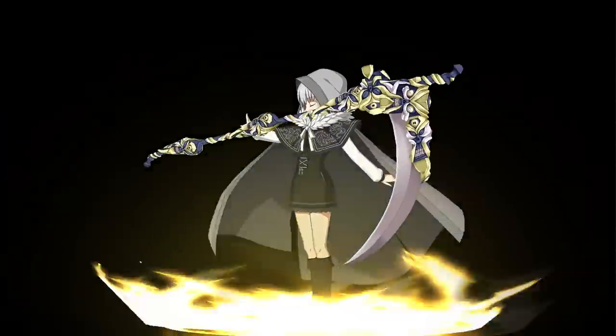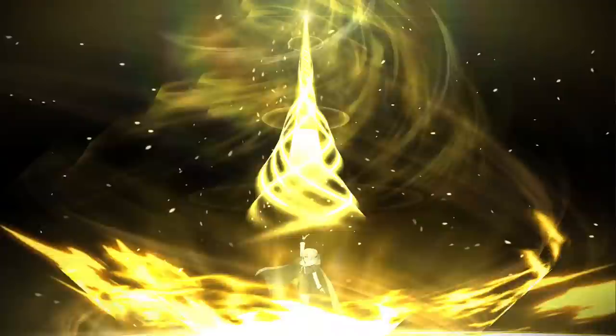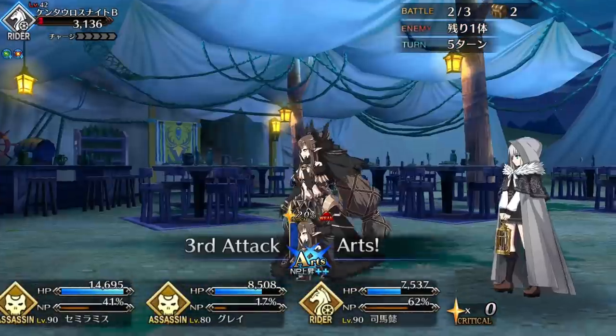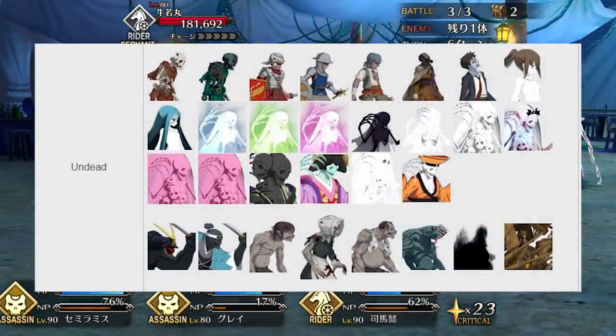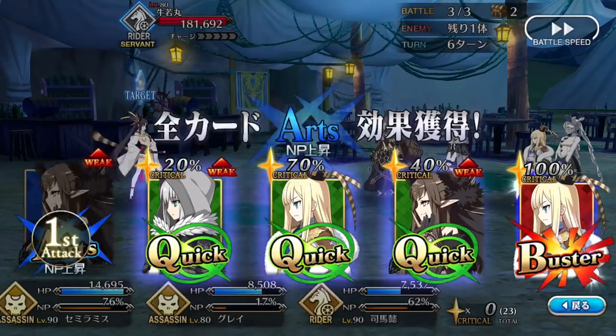Gray's offensive focus extends into her active skills as well. Her first skill, Anti-Spirit Combat, is a powerful monstrous strength-like buff that increases her attack by 30%, and increases her damage against undead enemies by 100%. These buffs last for 3 turns, so the skill has high uptime, which is great, because a 30% buff to damage is significant and helps make up for Gray's inherently bad class modifier. Unfortunately, the bonus to undead enemies doesn't come into play all that often, since only a few enemies have this trait. However, they are common enemies in some areas and events, so Gray does have a powerful anti-undead niche in some select fights.